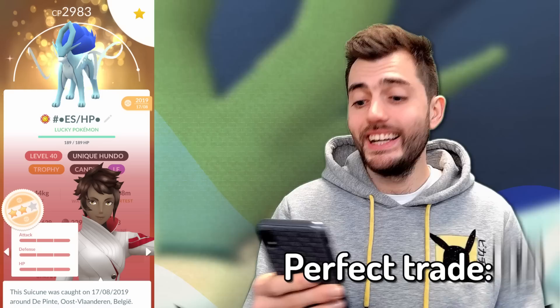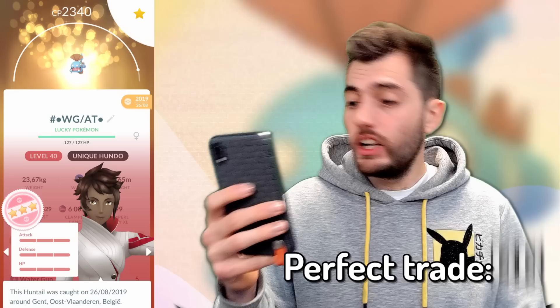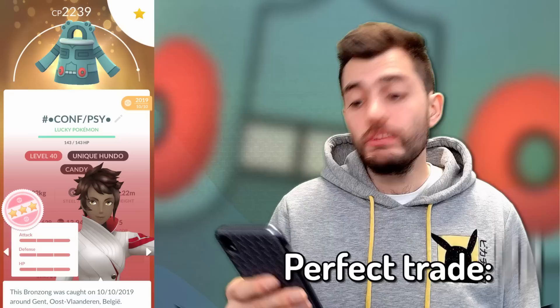Shundo Suicune — also from a guaranteed lucky friend trade. I really love the colors of this one. Hundo Huntail, Cyndaquil, Drapion, Weavile, Stoutland, Cleffa, Bronzor, Shiftry.